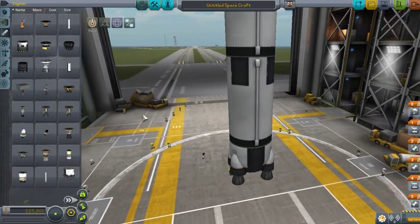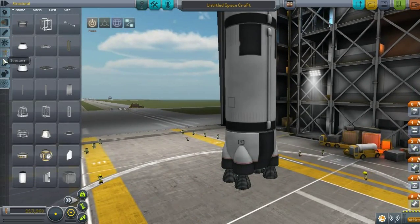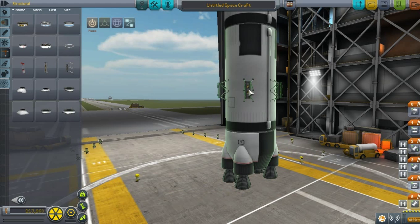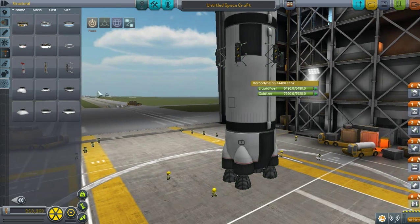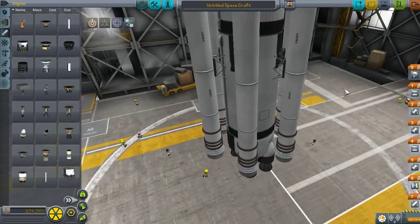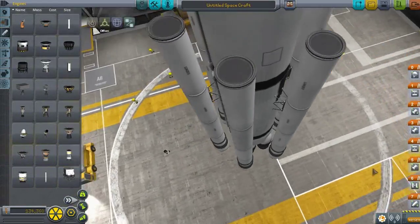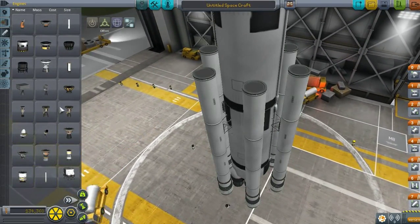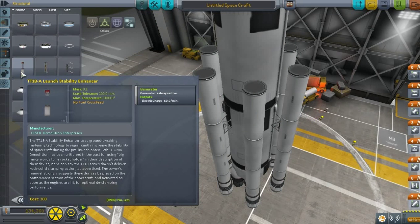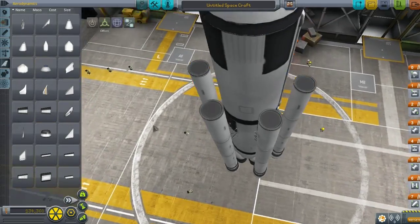It's way better in terms of power too. But that's not all, because this thing by itself will not be able to take us to orbit. We'll need to make some radial decouplers — about six, I guess — and smash some Kickbacks onto it. Obviously we need to move them down a bit so they're actually touching the ground. I don't use the launch stability enhancers that a lot of people use — I don't think you really need that, especially when you have a big rocket like this that is tall but has a big base.